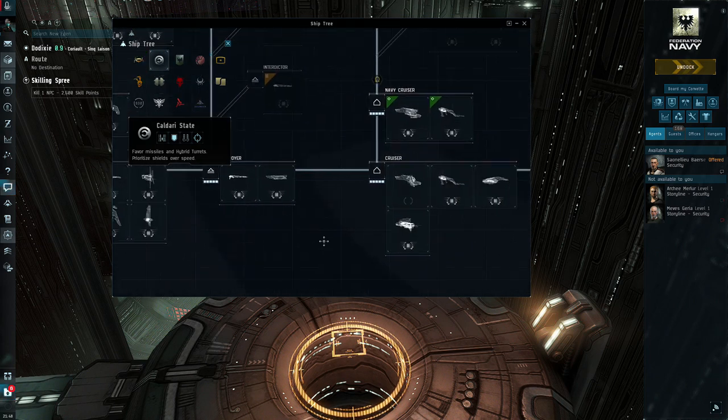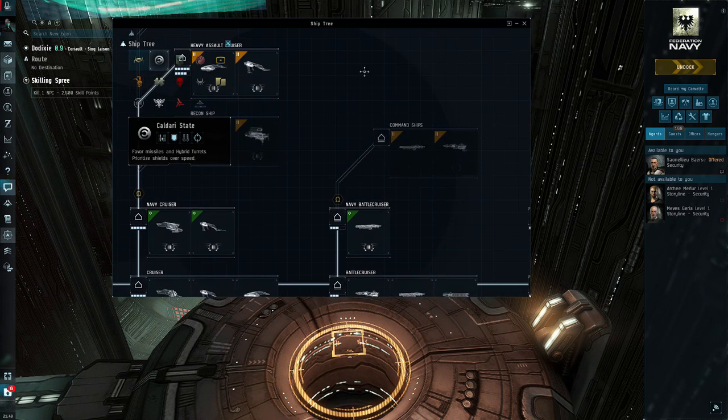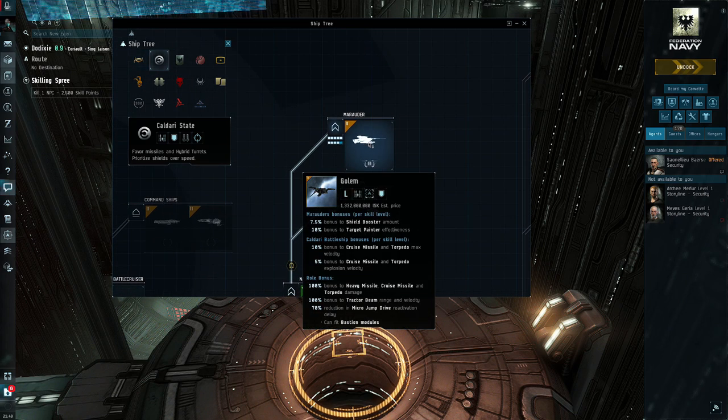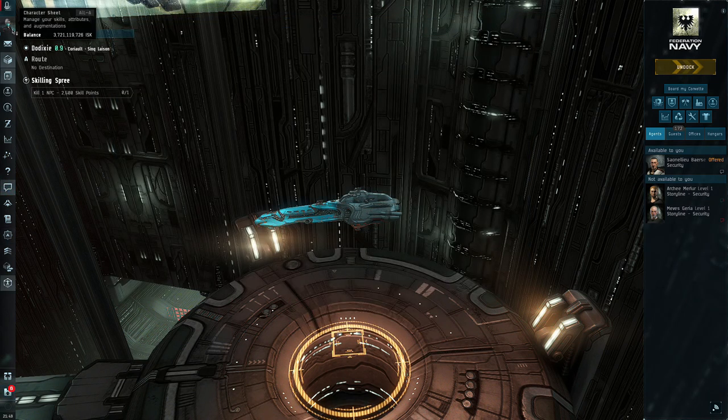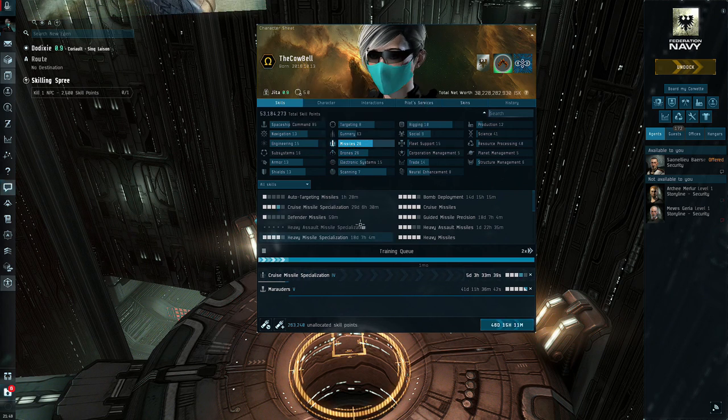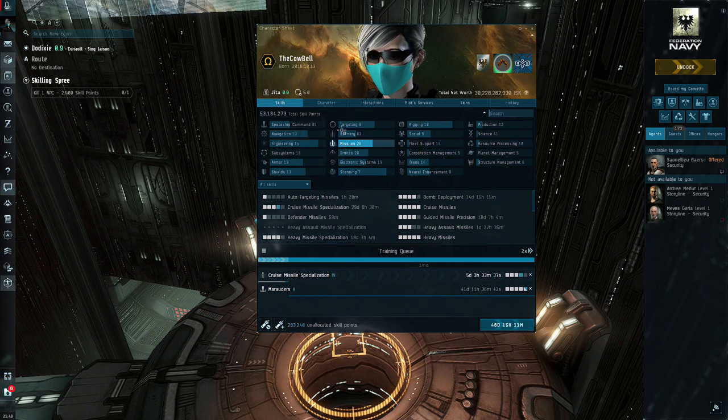My end goal is the Golem, which is a tier two Caldari battleship. For that, you need Caldari Battleship level five — you have to be level five to fly it. Every level you add to Marauders also adds a little extra DPS.